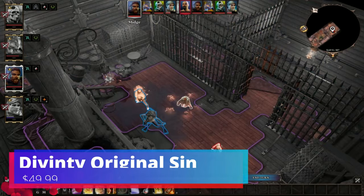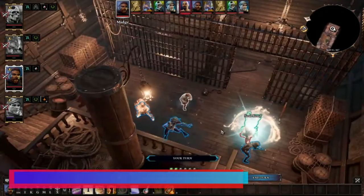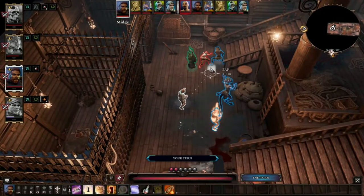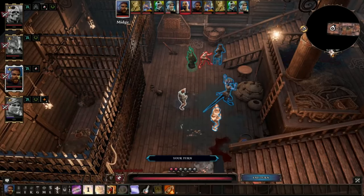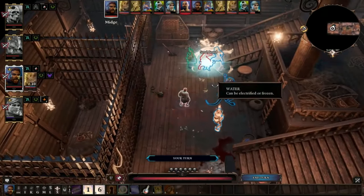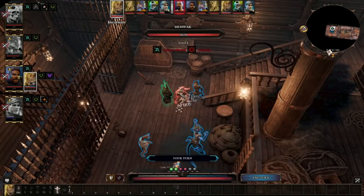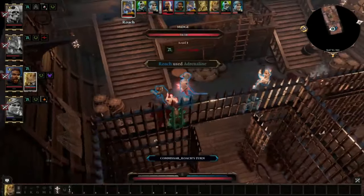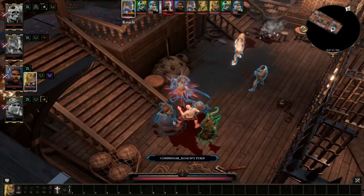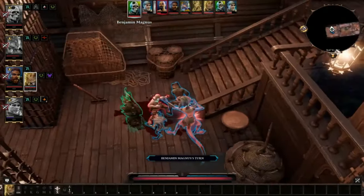Next up is Divinity: Original Sin — an over-the-top turn-based RPG. It's a game I keep telling myself I need to go back and finish, but haven't had the time. If you're looking for a good full co-op experience on the Deck, this one runs really well and should be a lot of fun playing with four people you know, completing objective missions. It's always on sale and has a high review score on Steam, so definitely give it a look if you're into turn-based RPGs.